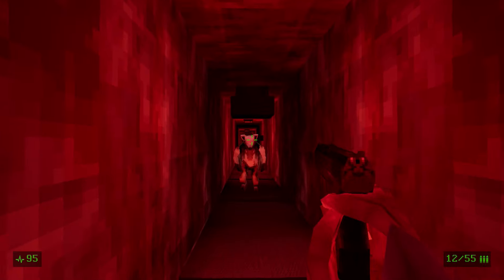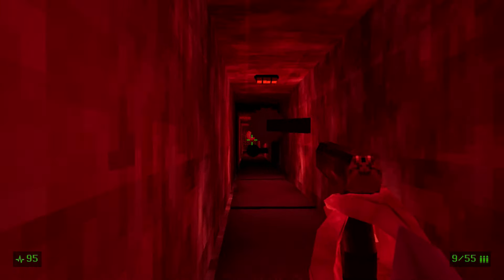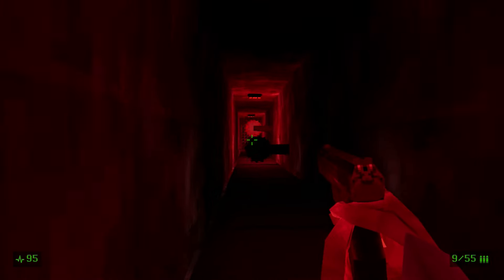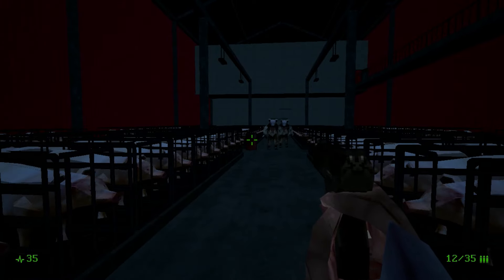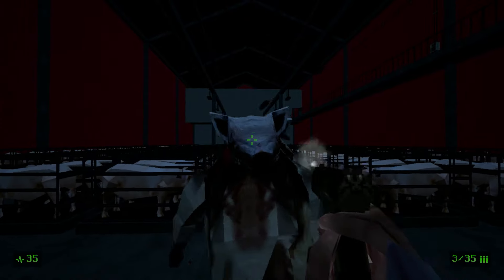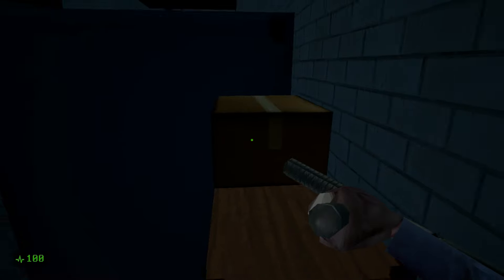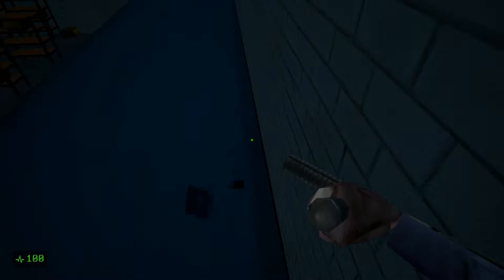The level design is relatively decent — we progress through the offices and adjoining barn area into the slaughterhouse, and it all makes sense and looks pretty decent. There are vents to find and crawl through, a few environmental puzzles to solve, and some jumping puzzles, though the jumping is a royal pain with edges of surfaces pushing you back. It is doable though, and adds a little extra variety.